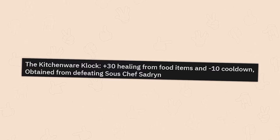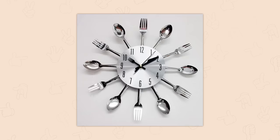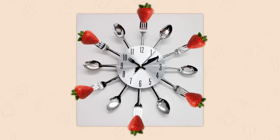The kitchenware clock. Plus 30 healing from food items and minus 10 cooldown. Obtained from defeating sous chef Sadren. I just want to put strawberries on all the forks and I can't explain why.